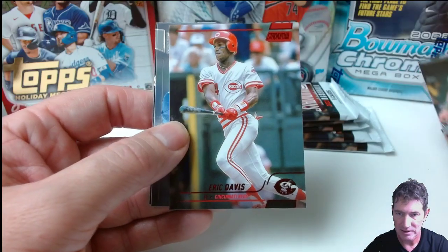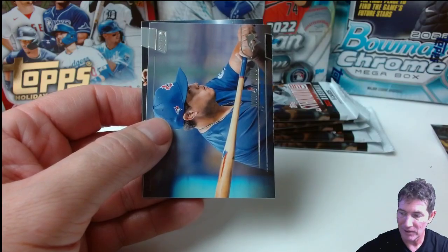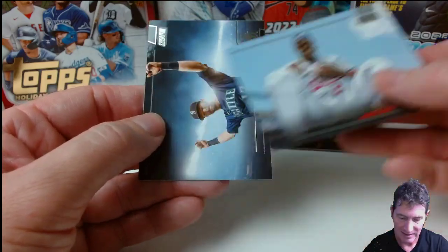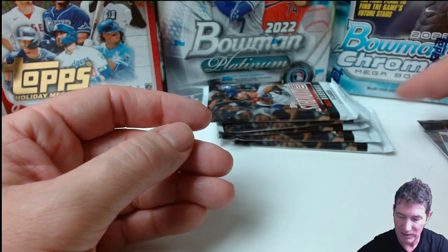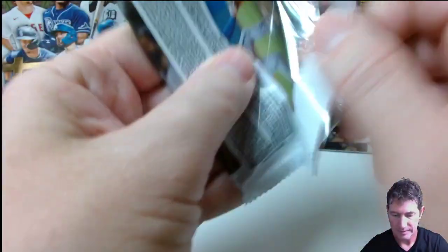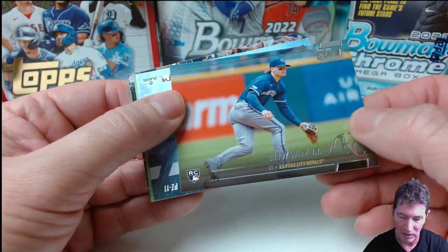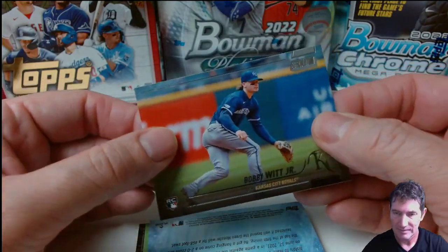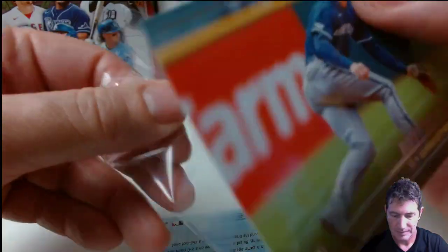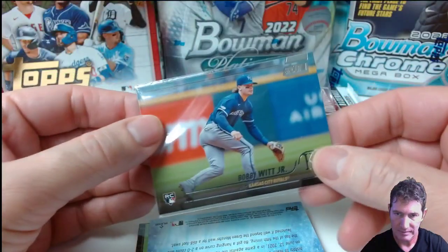The Braves got this guy in a steal. Eric Davis — the other red. Maybe I'll get a third. Hopefully it's a Kwan. Mitch Herringer — I think he left too. He left Seattle, went somewhere. Did he go to San Diego? Bob Witt. Wookie card — Stadium Club. That's cool. Didn't have that one.